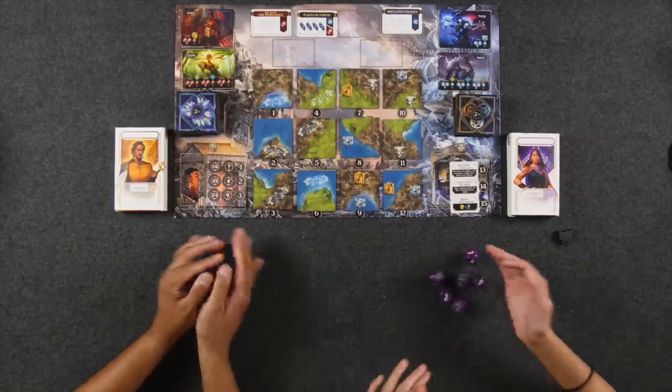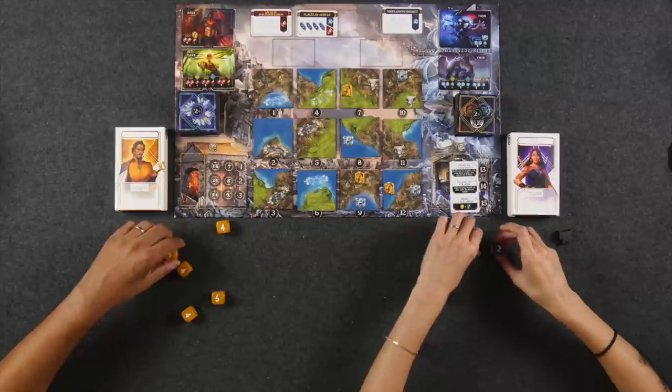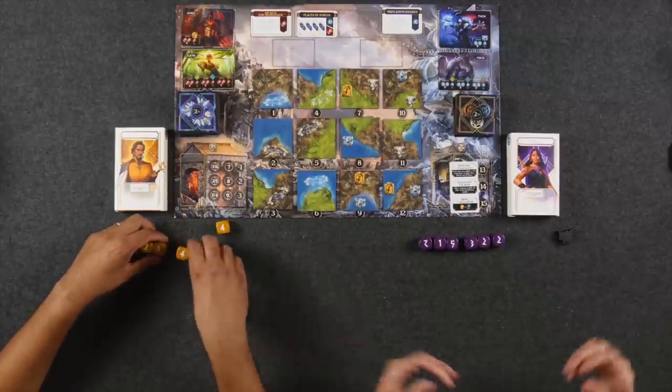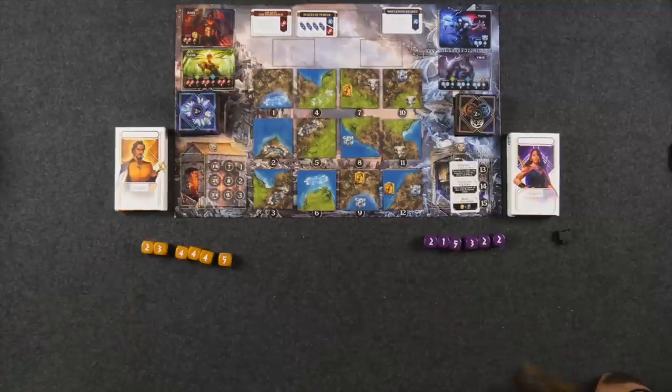We are ready to begin. We skipped some flavor text at the start so we could get going. Monique goes first since she lost Scenario 1. Both players roll their dice and neither gets their special die faces right away.